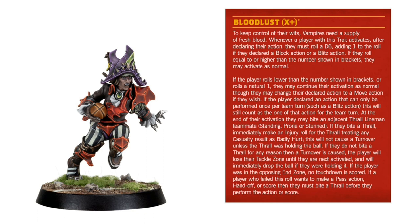If the vampire is holding the ball it is dropped — treated as a fumble. And finally, if a player who failed the roll wants to make a pass action, a handoff, or score, they must bite a thrall before performing the action or scoring. All in all I like this rule — you still retain your vampires and keep a full team rather than being penalized. Regarding Karina von Rice and her special, she bites an opposition player and effectively gets a casualty roll placed against them automatically, which could be a very handy tool if priced reasonably.